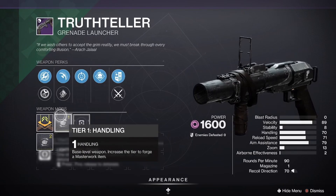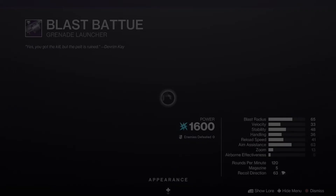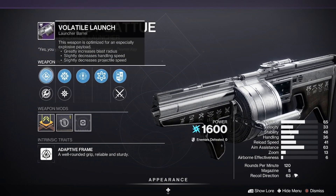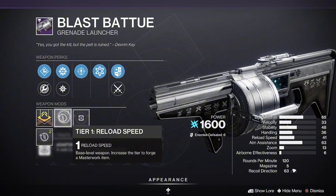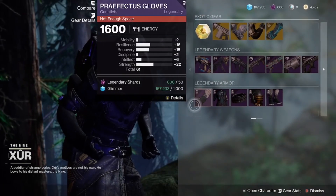We also have the Blast Battue with Chain Reaction and Threat Detector with Spike Grenades — you're going to get some extra damage off of that. It comes with Volatile Launch and Hard Launch, which are both very good barrel perks for this grenade launcher, with a reload masterwork.